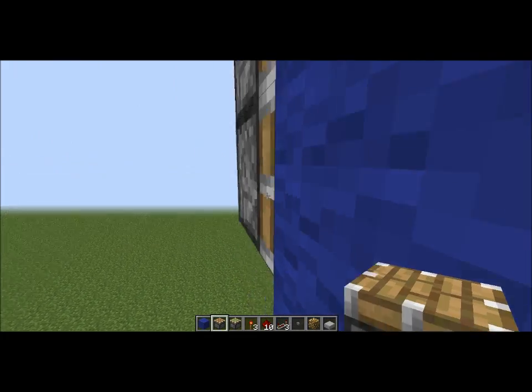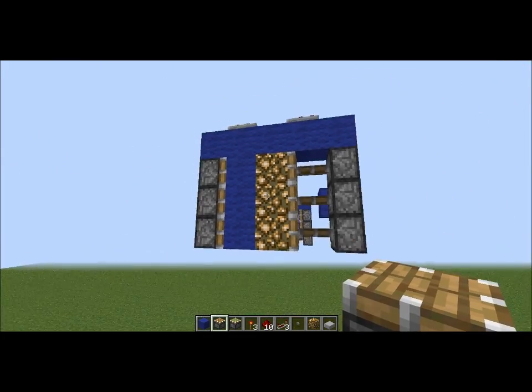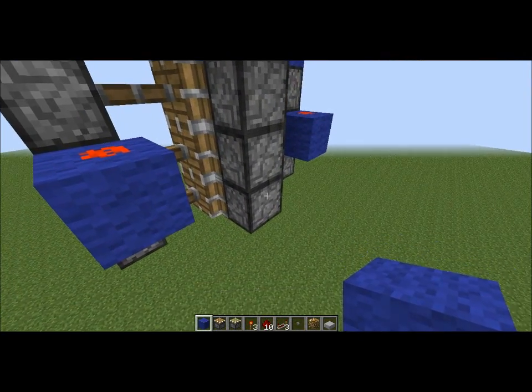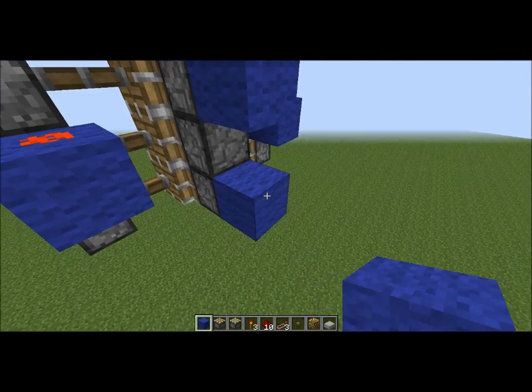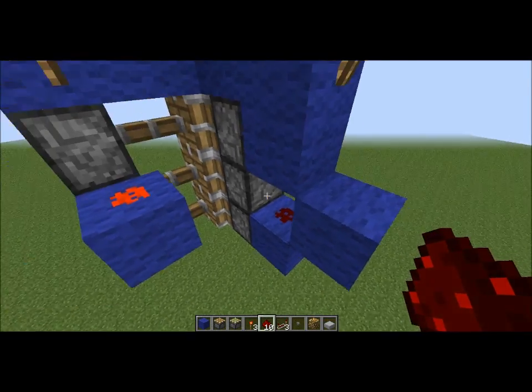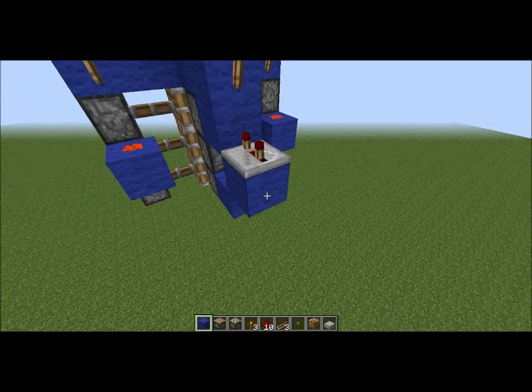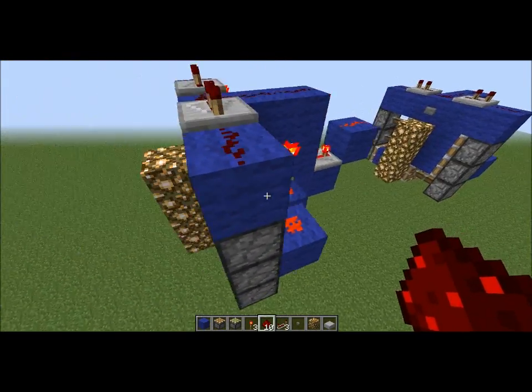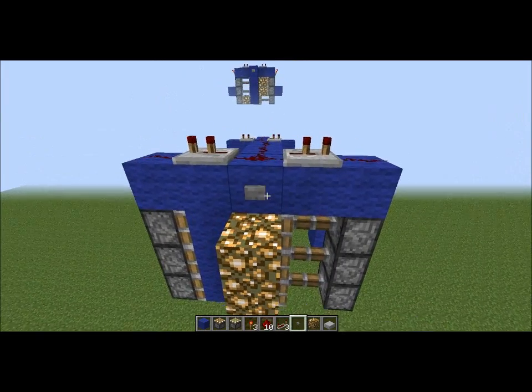Getting a bit of lag — anyway, go ahead and do that, like so. Then the last step — well, close to the last step, you're not quite there yet ladies and gents. Do this sort of shape: put a dab of redstone, put a repeater — three ticks of delay — put a block there, dab of redstone. And you're almost done.